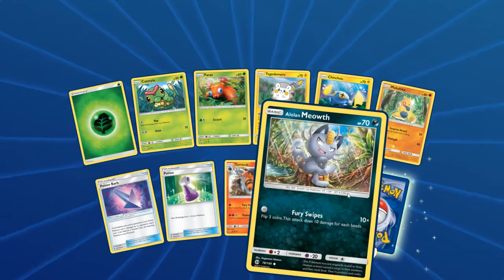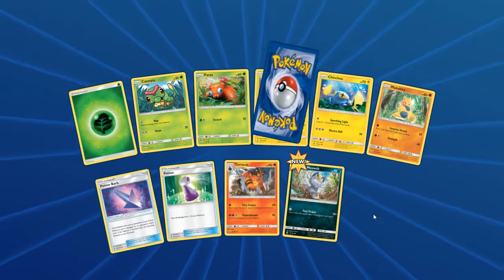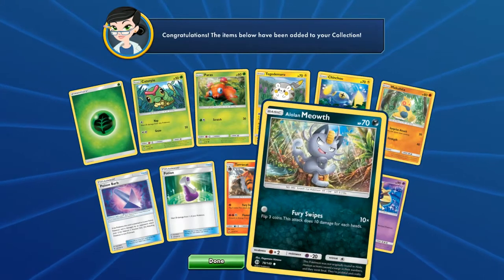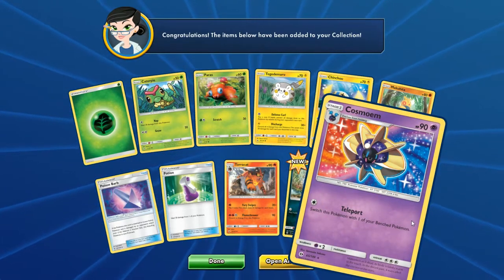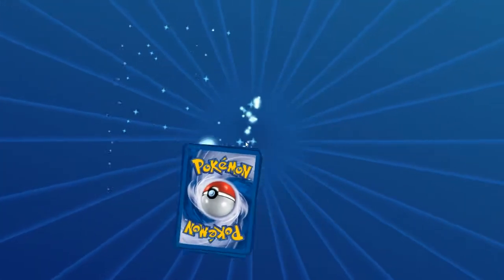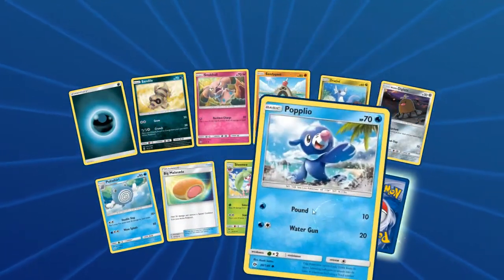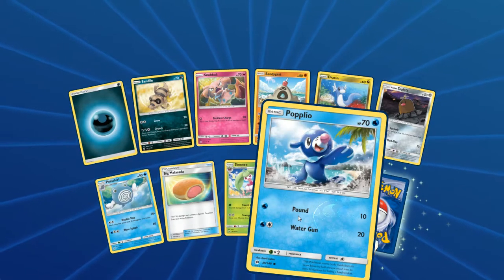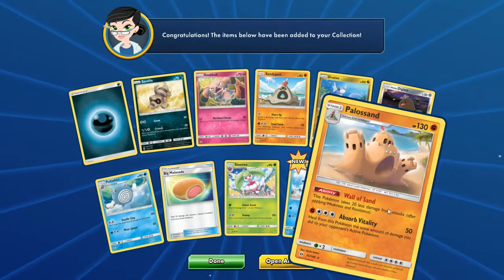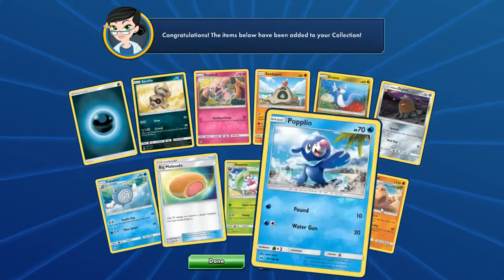Real quick — the codes from the boosters offline do not give the same cards as what you get physically; it's completely different. I need a Cosmoem. If you want to play Lunala or Solgaleo, you gotta have Cosmoem. As far as I'm aware, the GXs aren't like the EX cards — I can't remember offhand. And Palossand — come on, man.